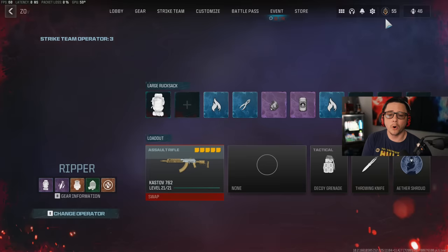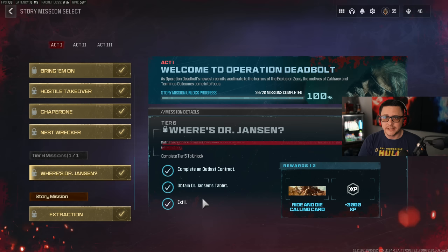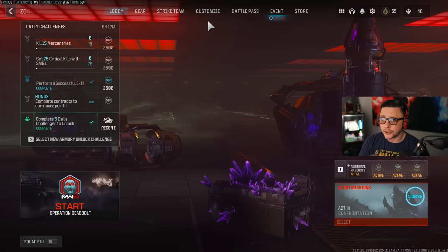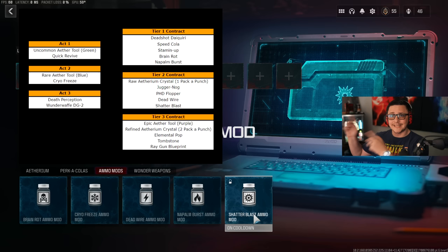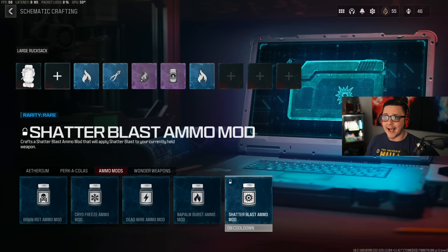One important tip for getting started: I would recommend doing some of the story missions, primarily because there are tons of rewards you can put into your inventory. As you complete these and do contracts regularly, you'll level up your gun, complete specific challenges, get more comfortable with the mode, and gain access to all the schematics. Having schematics on a cooldown means you can access them more regularly — especially if you're casual and not going to grind non-stop.